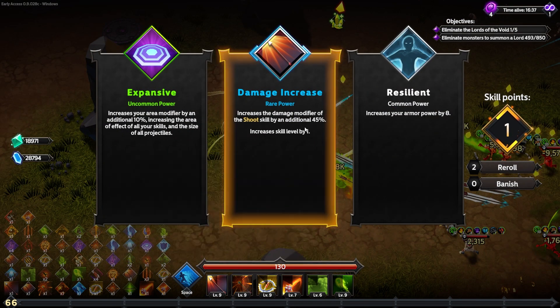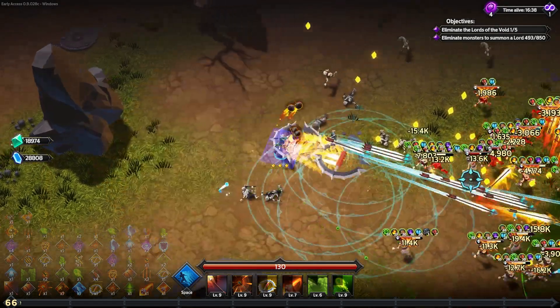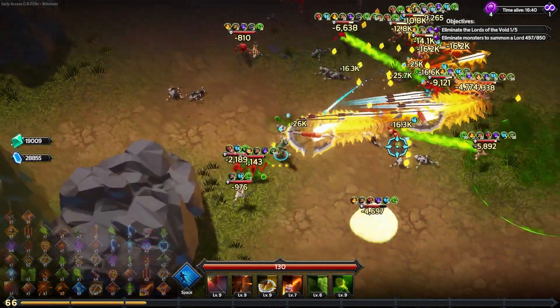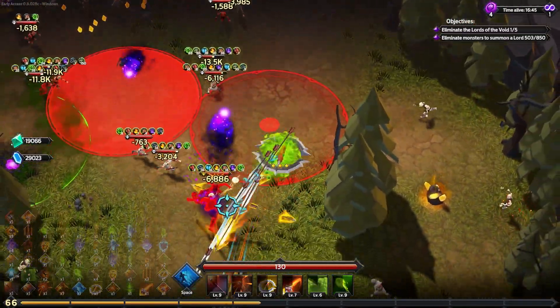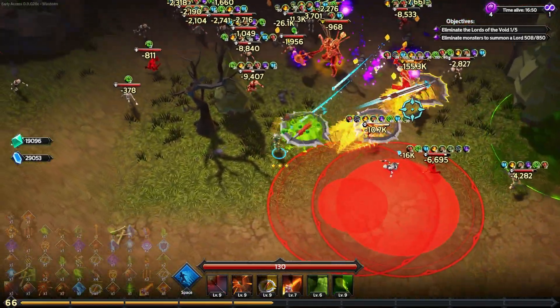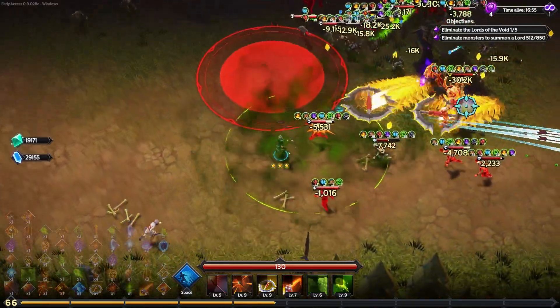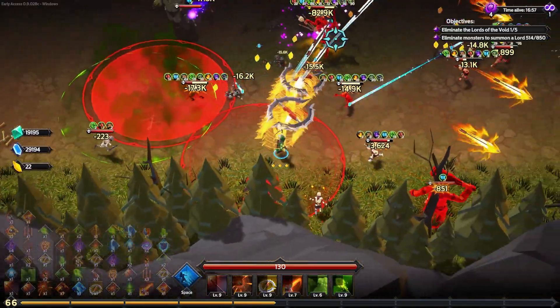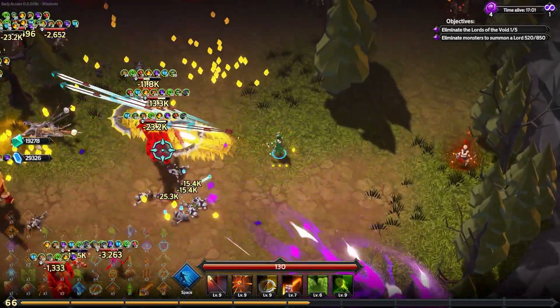None of these — I feel getting more damage on shoot is kind of a waste. I'll go for 10% more area of effect — it all adds up; make my bombs more likely to multi-hit. Another elite — how fast are we going to melt them? Not quite as quickly as the last one, but honestly not terrible — five or ten seconds. Our damage is still doing really good.